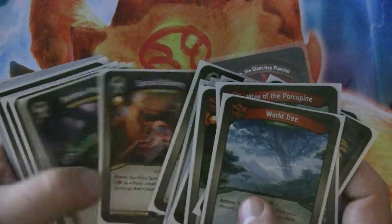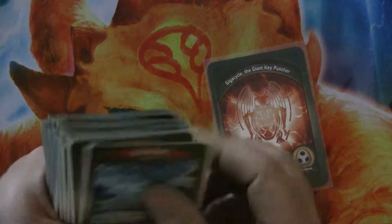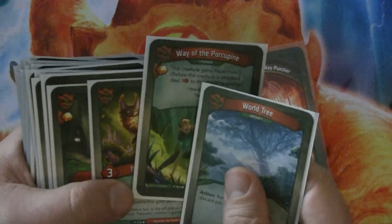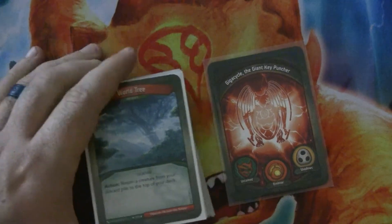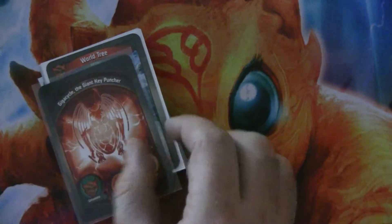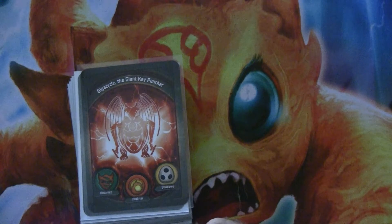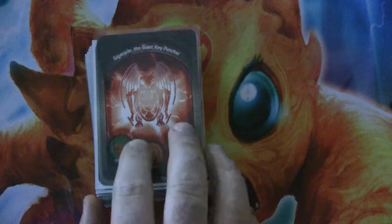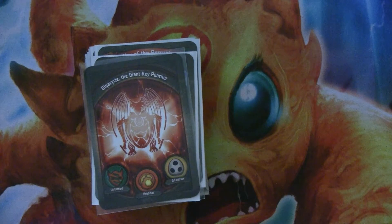Really, probably one of the hardest cards to make work in here is Brand, because there's no built-in way to kill it. You really have to do something like Coward's End, which is going to have a lot bigger impact, or throw on the Porcupine — which means you can't kill the Brand until your next turn, but it could work. Like I said, it only went 2-2, which I feel was probably piloting issues on my part as well as a little bad draw luck, and the deck having no way to mitigate bad draw luck. So that's GigaCycle, the Giant Key Puncher. I really enjoyed playing it — I hope you enjoyed walking through it with me. Happy forging.